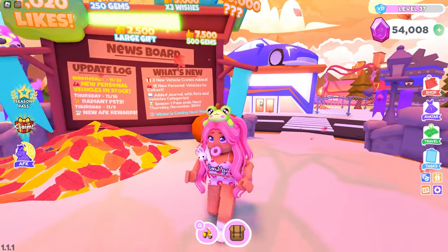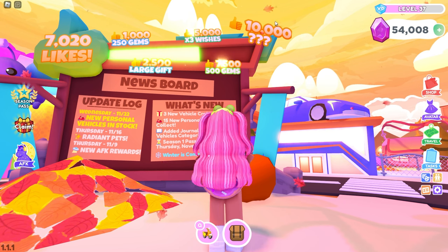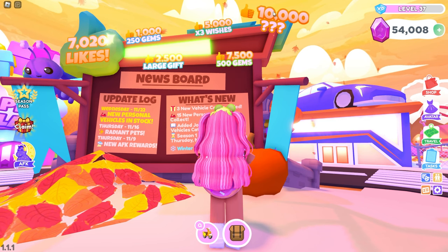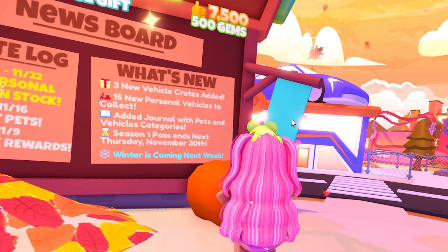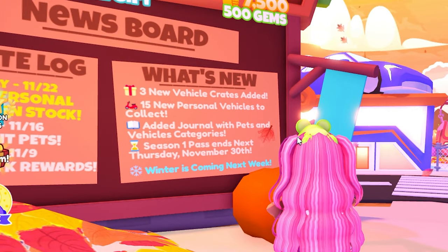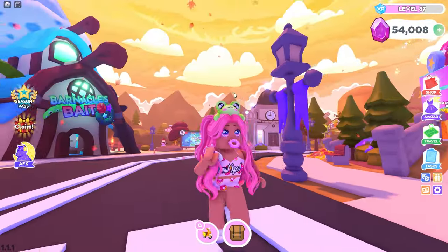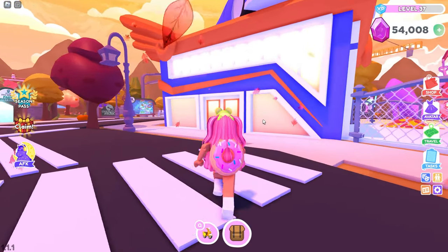Okay, so as every update video that I do on this channel, I like to spawn to the city and read off the news board. Guys, we are getting closer to 10,000 likes. So if you haven't liked the group yet — Wonderworks Studios — make sure to go like them so that we can go ahead and hit our goal. So what's new? Three new personal vehicle crates have been added, 15 new personal vehicles to collect, added journal with pets and vehicle categories, and season one pass ends next Thursday, November 30th. Also, guys, winter is coming next week, so I am expecting a map update of snow everywhere. We are going to have a white Christmas this year in Overlook Bay 2. So, enough talking — let's go ahead and go to the vehicle shop.